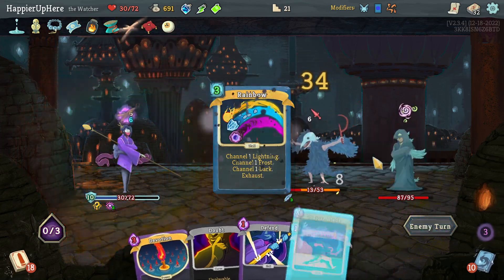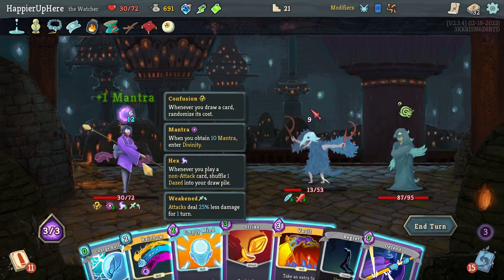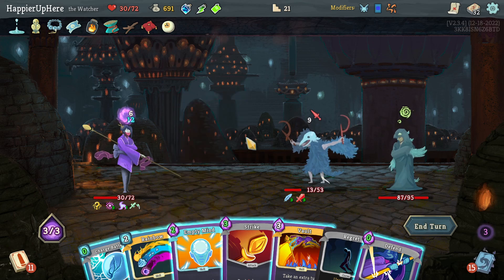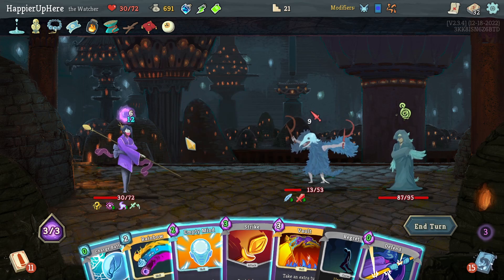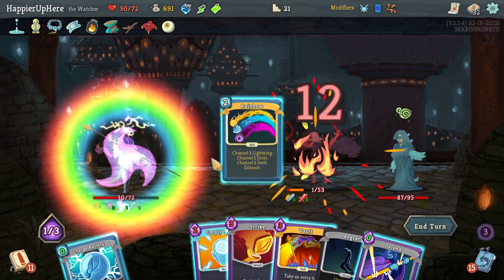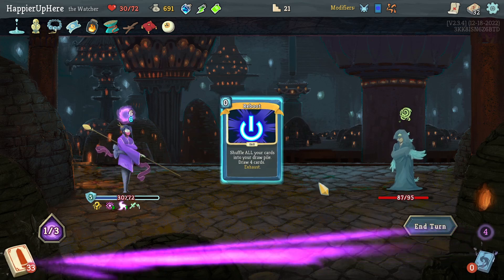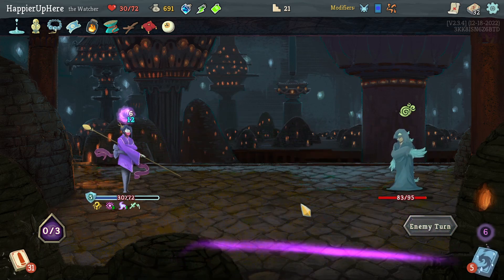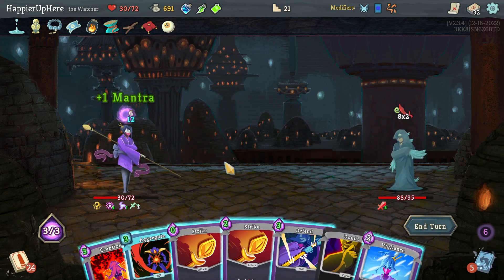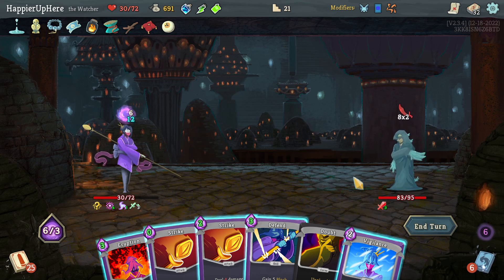Now I'm going to be Hexed. Should I do Vault? Let's do Rainbow - that'll be almost enough to be fully defended. Then Reboot to get rid of the Regret. Double energy cost me all my energy. Got Aggregate again - I can do Eruption, Vigilance, Strike. Let's do Eruption, Strike, then Vigilance.